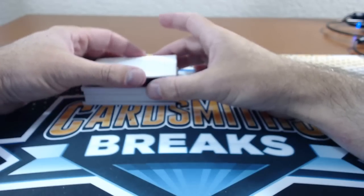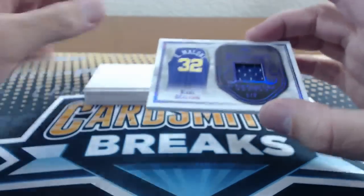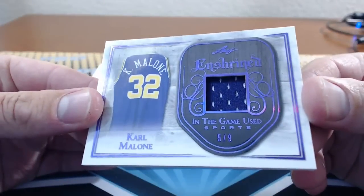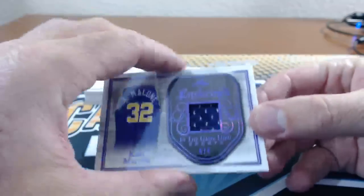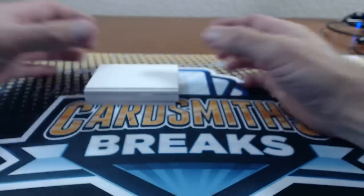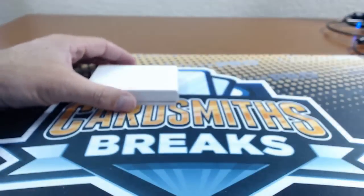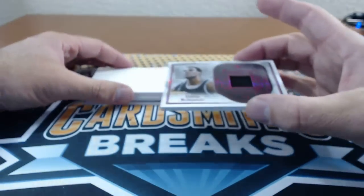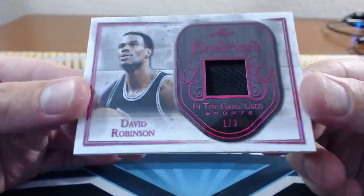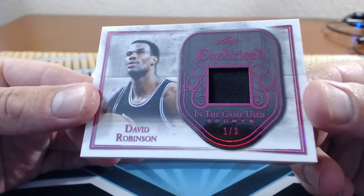Number 56: Winner Winner — Karl Malone, 5 of 9. Yeah, it seems like everything is filling right now. Number 57: Pete Sir — David Robinson, 1 of 3. Oh my god, David Robinson.